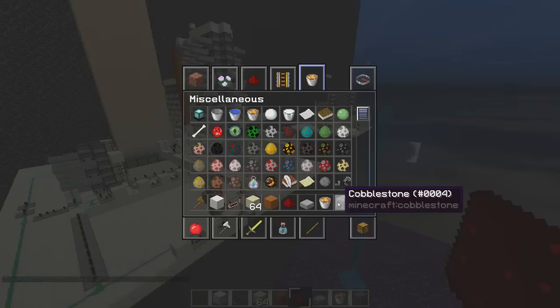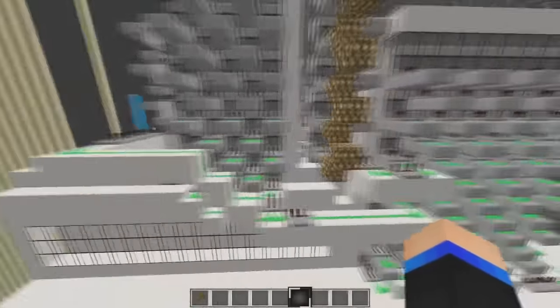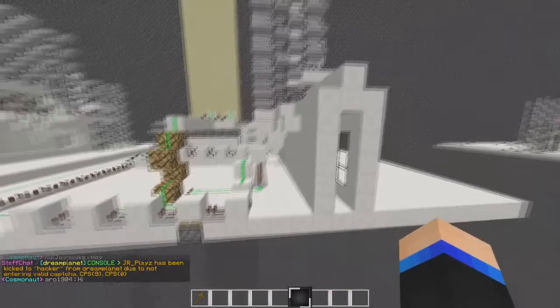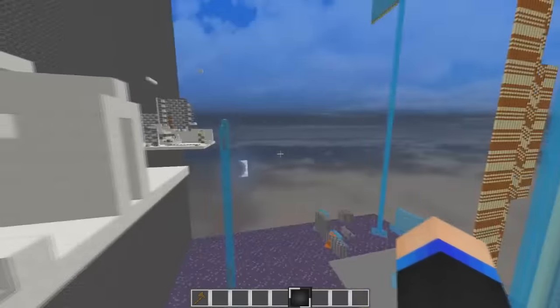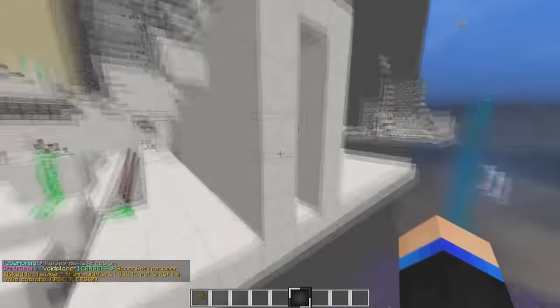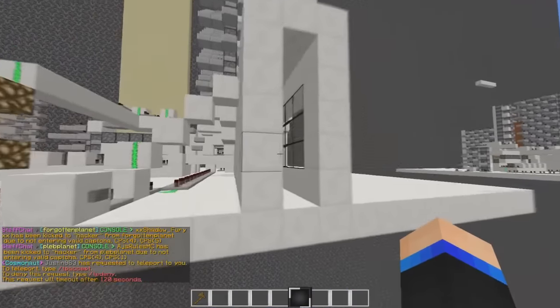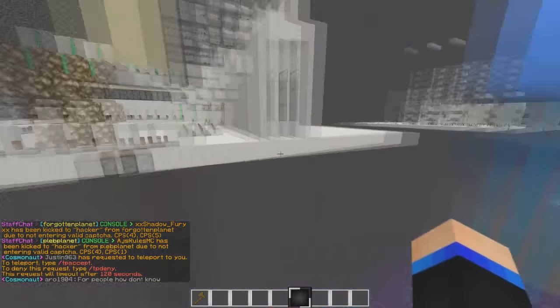Alright guys, here we are on Cosmic. I'm going to explain the regen busting. This cannon isn't exactly like the one on MineLink — I just don't have this side set up — but it'll still act the exact same. This is what the cannon will look like normally. There are a couple things you need to do when you are regen busting. The height that you need your sand to be at is at the second block, two blocks higher than your platform — not any higher, not any lower.